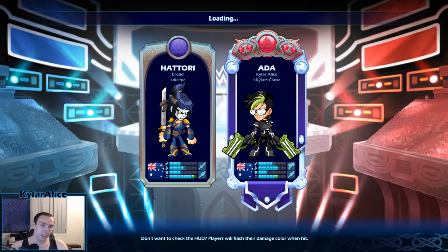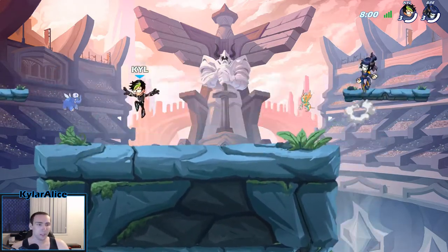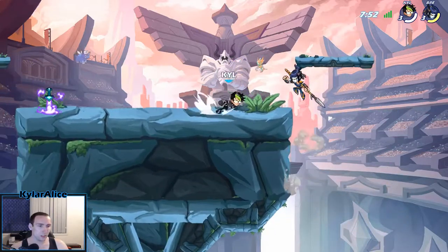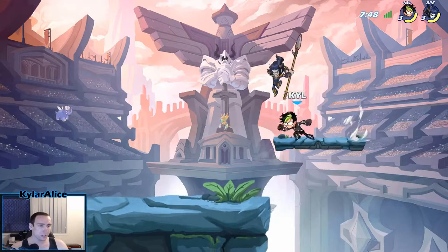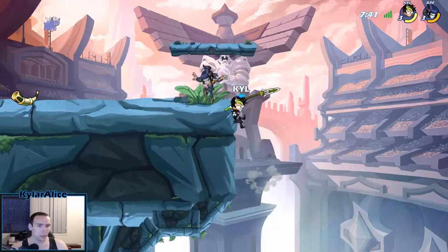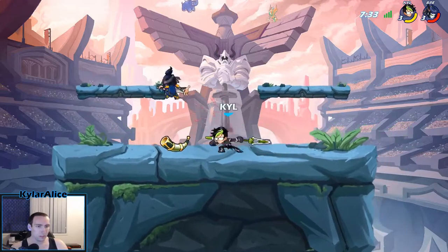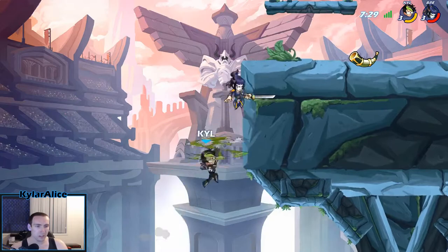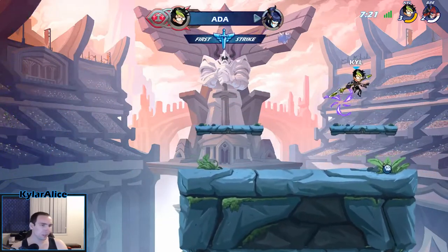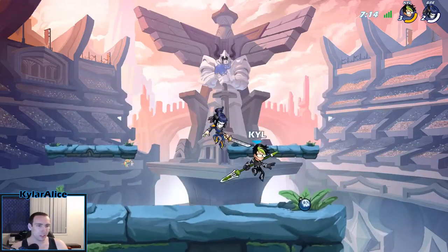Got Braid again. Still on the Hattori with a nine speed, so he's going to be zooming everywhere. We're on — I don't know what the stage is called, I don't really play experimental or casual modes at all. Interesting choice to go for downlight. Went for the hard read — not going to pay off. This weapon is really solid, really good in neutral, just lacks off stage.